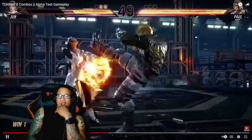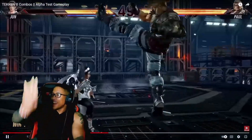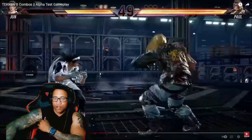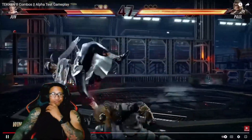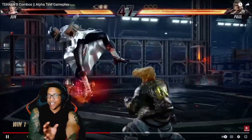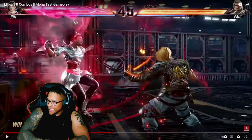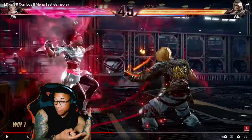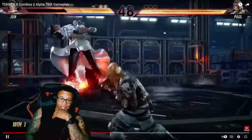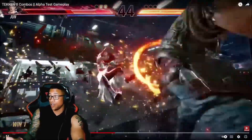Could he have — he could have, he could have did a smash right there, right? Or no? I wonder if you can do this off a wall splat — can anybody confirm if this is possible? Into the smash — heat smash, or whatever it's called. Can you smash him, knock him off, and then would you be able to heat engager them at that point? Smash, knock him off, heat engager and continue — is that possible?